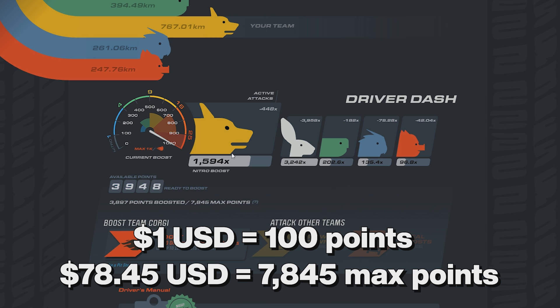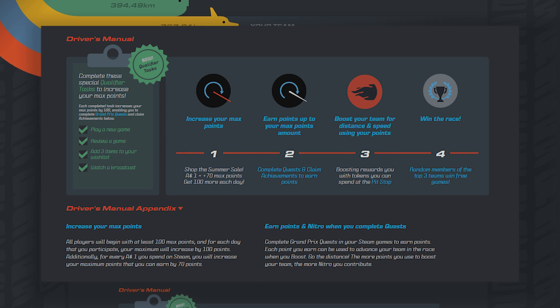For instance, I've spent $78.45 USD on Steam since February 4th, therefore I have a max cap of 7,845 max points. You can gain an additional 500 points towards your max cap by completing the green tasks listed on the Grand Prix page, and another 100 for each day of the sale.